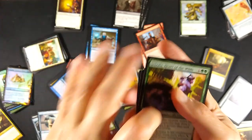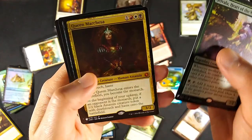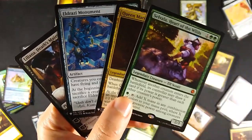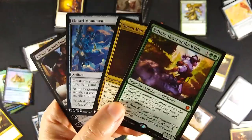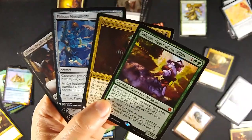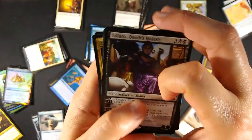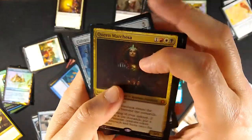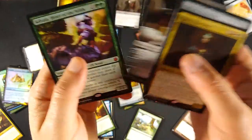At the mythic rare slot, my big money card is Selvala, Heart of the Wilds at $25. I also have Queen Marchesa - very nice - Eldrazi Monument, and Liliana, Death's Majesty. I was looking for Urza's Bauble, Demonic Tutor, Tormod's Crypt, Mana Crypt and so forth, but adding up all the value I got some cool playable, tradable, sellable cards. I'm definitely adding this Liliana planeswalker to my mono-black Commander deck, and Queen Marchesa makes me want to do a build around.